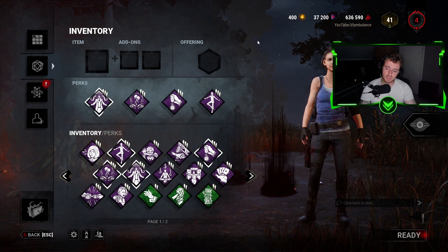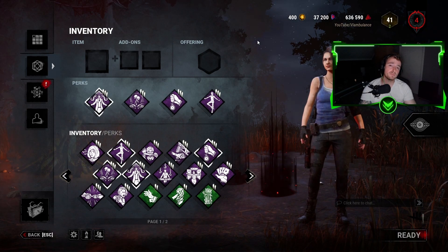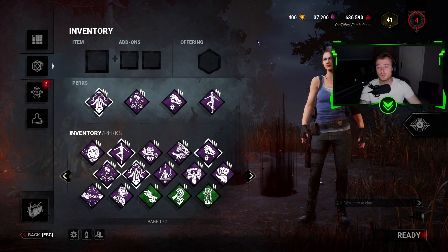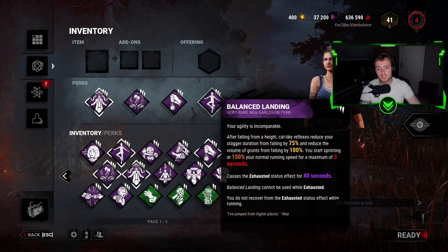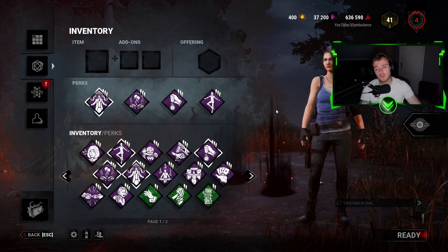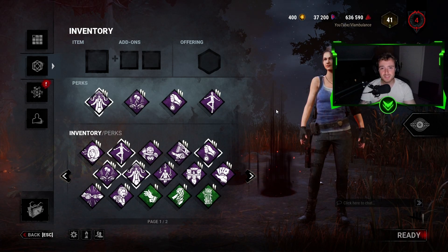We were actually playing with three friends and David King was the random. So let's go over the perks. We had Deliverance, Counterforce, Borrowed Time, and Bounce Landing. Without any further ado, let's get straight into it.